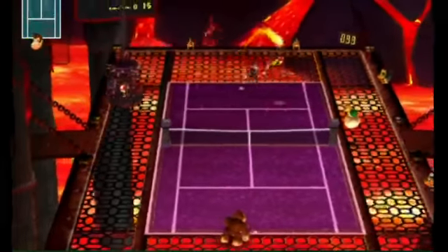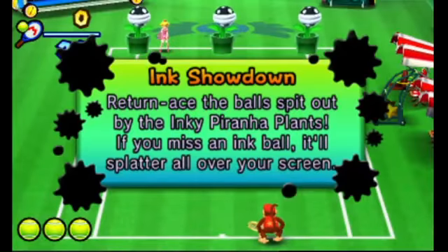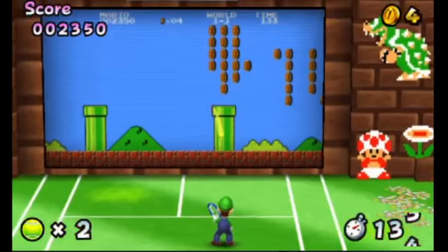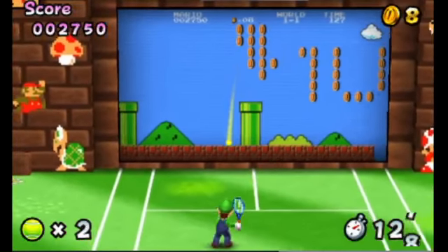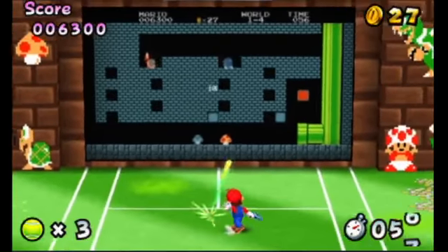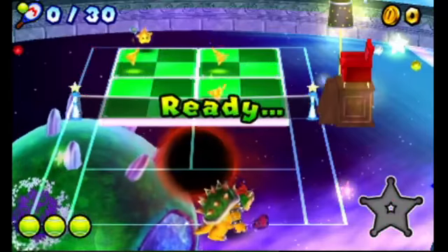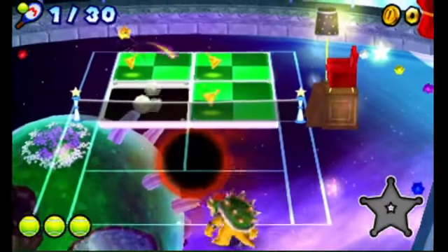Outside of competing in matches, you can let off some steam in four different types of minigames. Some of them are duds, like Ink Showdown, where the goal is to simply keep the ball away from the opponent. But then there's Super Mario Tennis, which is a clever mashup that has you trying to complete levels based in the original NES game. Regardless of which is your favorite, the reward for your efforts are coins that you can spend on gear, as well as to unlock higher difficulty challenges for each minigame. You can easily lose yourself for hours in these short, addictive side attractions.